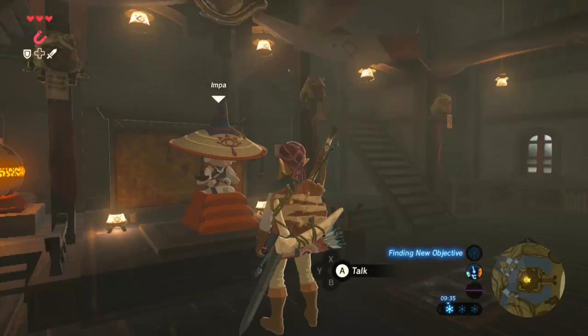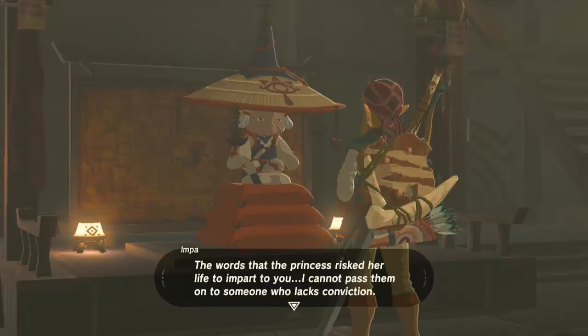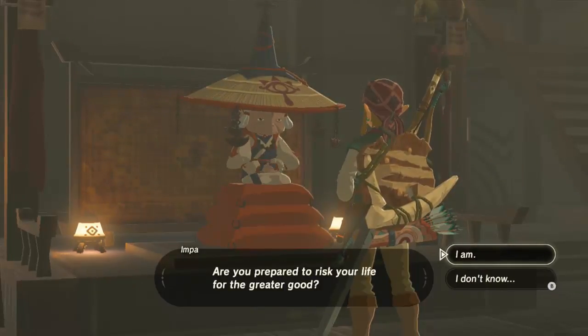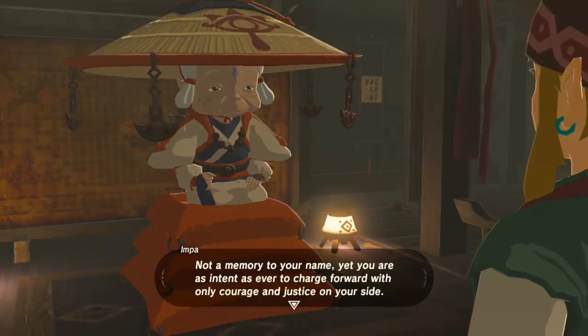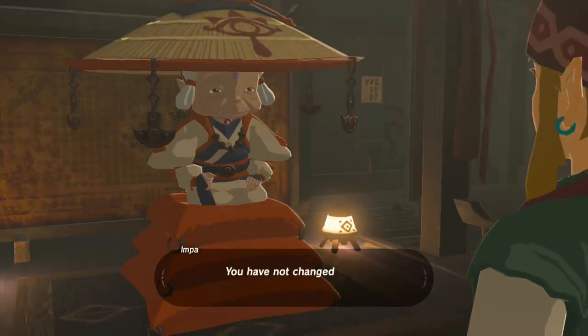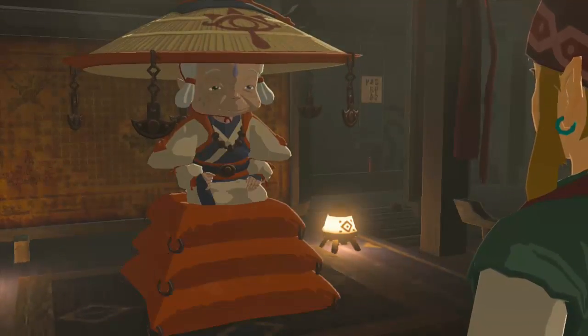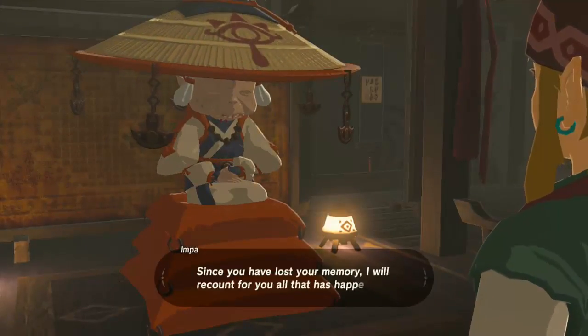Can we talk to you straight away? The words that the princess risked her life to impart to you — I cannot pass them on to someone who lacks conviction. Are you prepared to risk your life for the greater good? Not a memory to your name, yet you are as intent as ever to charge forward with only courage and justice on your side. You have not changed a bit. Once a hero, always a hero. Very well — since you have lost your memory, I will recount for you all that has happened.